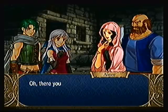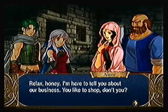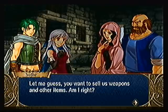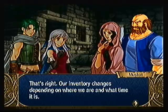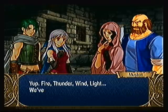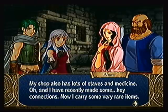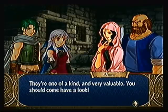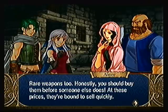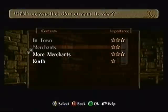The merchant Aimee introduces herself and explains the shop: inventory changes depending on where you are and what time it is, but prices are always fair. She carries tomes — fire, thunder, wind, light — plus staves and medicine. She also mentions having rare items from 'key connections' in the Bargain section, which is what was discussed earlier. These one-of-a-kind valuable items and rare weapons sell out quickly, so check often.